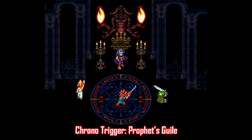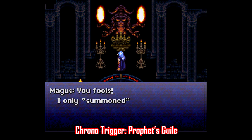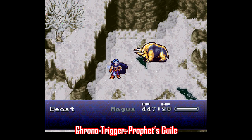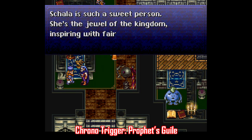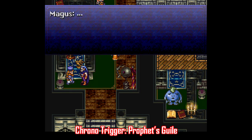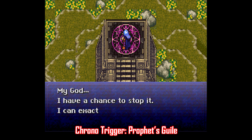Back to the Super Nintendo with Chrono Trigger: Prophet's Guile. This is a very interesting one because it picks up right after the conclusion of the first battle with Magus. Our heroes are thrown back to 65 million BC, but here you play as Magus after he ends up in 12,000 BC — spoiler alert — you play through the events as he becomes the Prophet of Zeal. This is a very short playthrough, but what I like about it is that it feels organic and fits into the original Chrono Trigger story nicely. So if you're a fan of Chrono Trigger — and who isn't — this one is worth checking out.